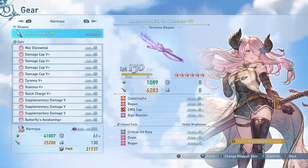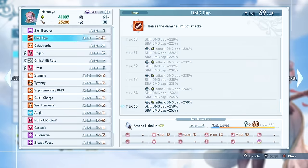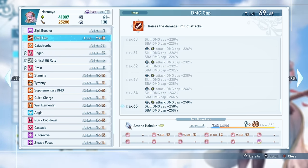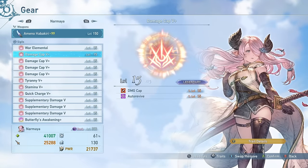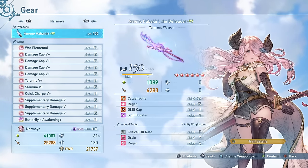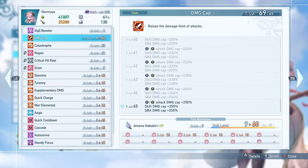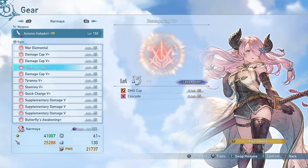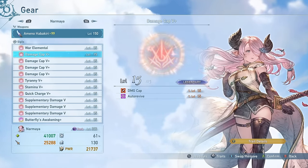At a baseline level in this game, you want to have damage cap up. Most people at this point are probably aware of damage cap, how it works, why you want it. Obviously you want to have max damage cap. This is easily achievable by having four damage cap ups plus a terminus weapon which has five on it, giving you a total of 65 which caps your damage cap. These are self-explanatory mandatory slots for any build.